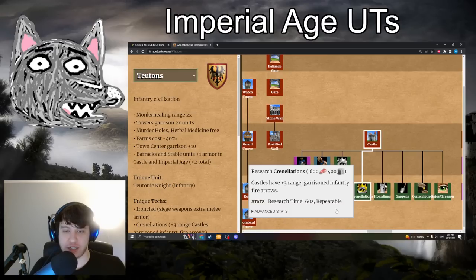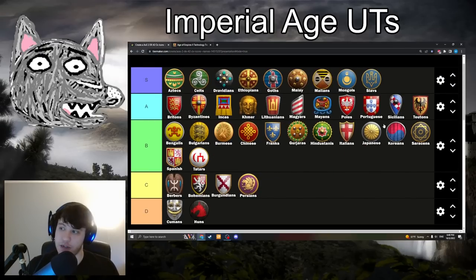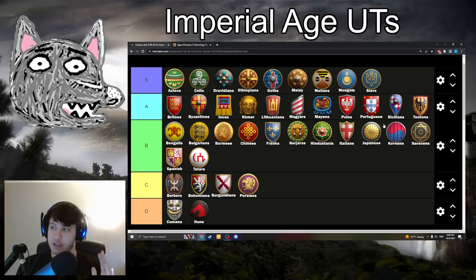Teutons with Crenellations: 600 food, 400 stone — I believe the only unique tech that costs stone now, along with Great Wall. Castles have plus 3 range, and garrisoned infantry fire arrows at the same rate as villagers — 5 attack over 2 seconds, a DPS of 2.5. The big effect is the plus 3 range for castles, and it's going in A-tier. It flips a very important dynamic between castles and Bombard Cannons — you outrange all but Turkish Bombard Cannons with 13 range fully upgraded, meaning castles can just shoot down Bombard Cannons. Plus 3 range is pretty huge, and it flips a really common counter to castles. I don't think it's quite S-tier, but it's still a really strong tech for sure.